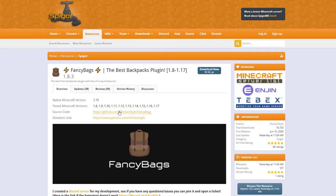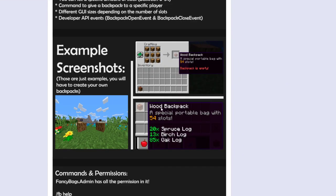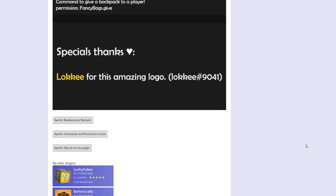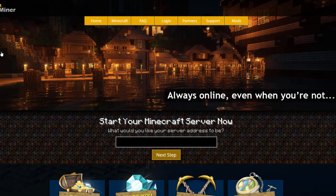Here we are on the Spigot page — you can see it's been updated from 1.8 to 1.17, in fact it was updated yesterday. There are loads of cool images, information, and permissions about everything to do with this plugin. It's very well made and I would recommend it for your server. If you need a server to host it on, check out ServerMiner.com for the best and cheapest hosting around. Subscribe, like, comment, and I'll see you next time.